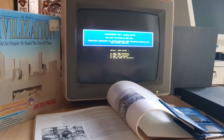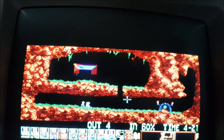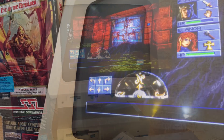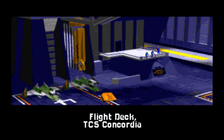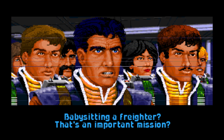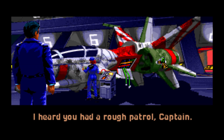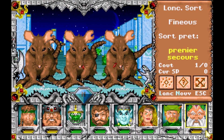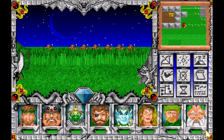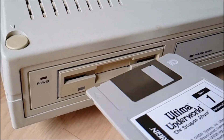Just look at the brilliant titles released in 1991: Civilization, Lemmings, Eye of the Beholder, Monkey Island 2, Wing Commander 2, Might and Magic 3. The door was open to a new PC world, already resembling today's one.